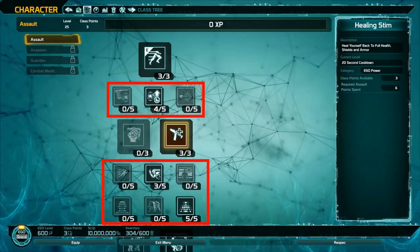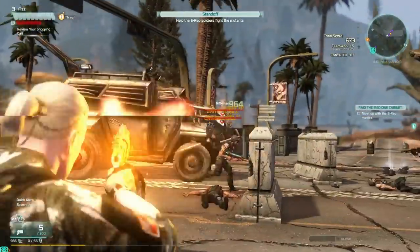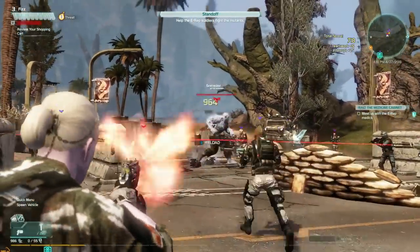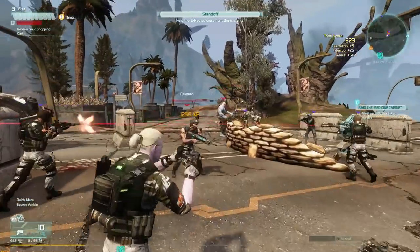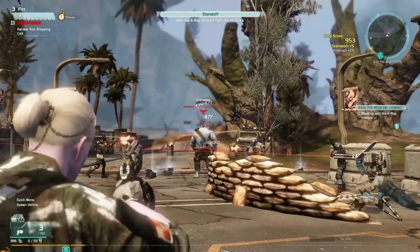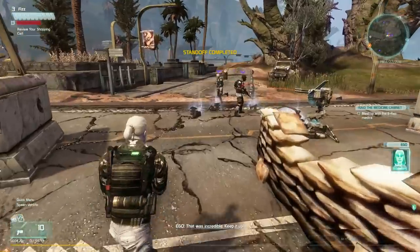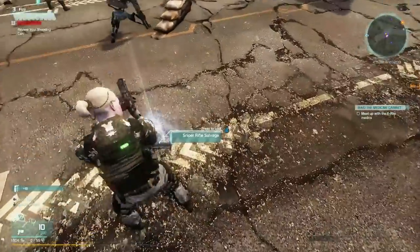That's how the skill tree is set up now. You don't have all the skills for just one class — you would have to switch to your Assassin, Guardian, or Combat Medic to get their separate skills, unlike the previous game where you could get all your skills on one character. Now it's class-based, which I think plays into the MMO genre a lot better because people will have an actual purpose. You can still switch over to your other classes though — it takes about six seconds to switch to another loadout.